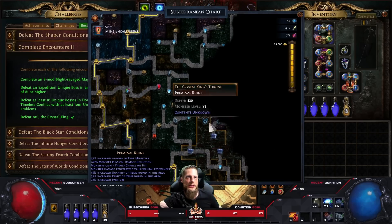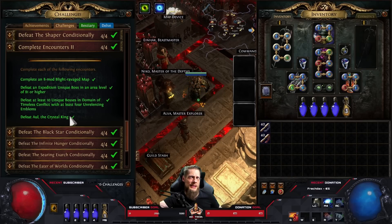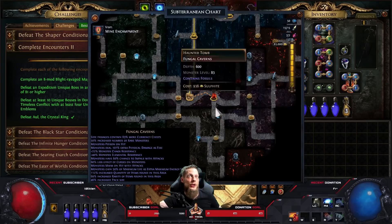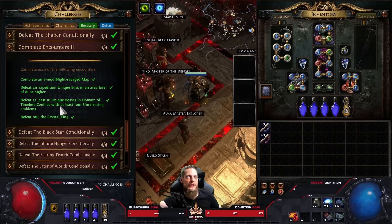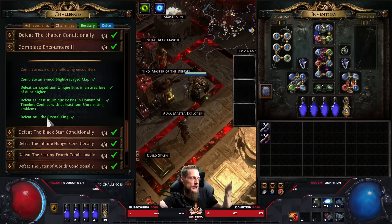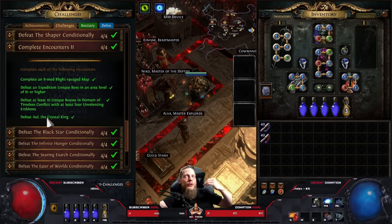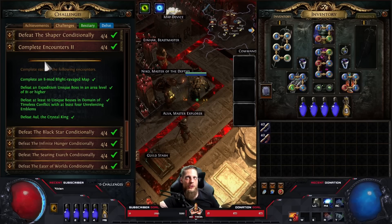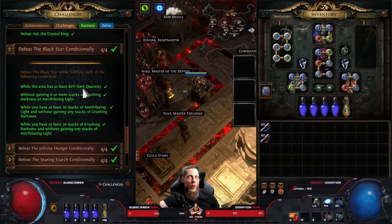Aul can spawn as early as depth 150-180 but you still need RNG to find one. If you hate delving and have been on level one delve, it might be better to go to TFT and buy an Aul taxi - someone guides you to Aul, you leave the group, kill it yourself, and loot it. It's still your Aul in the end, you just pay for someone else's find.